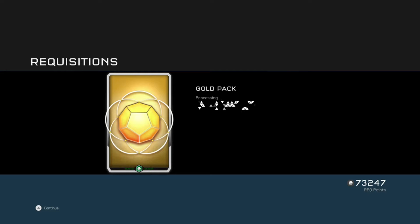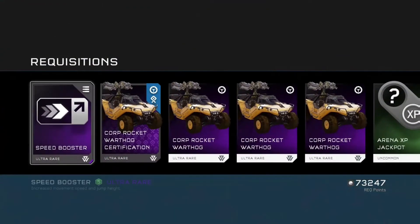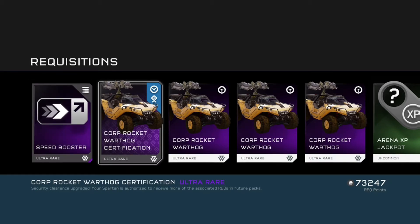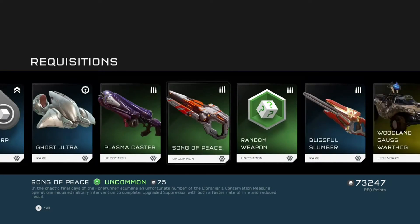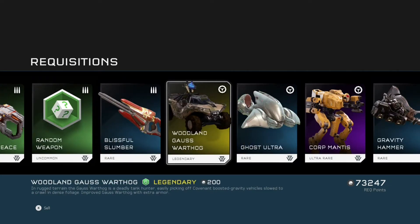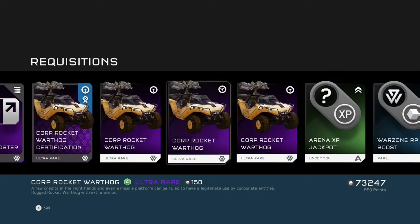Go straight into the second gold pack here. We've got the Speed Booster loadout armor mod, which increases movement speed and jump height. And we've got another Warthog certification — this time the Corp Rocket Warthog. We're Warthog galore this episode! And we've also got a Woodland Gorse Warthog in this pack as well.